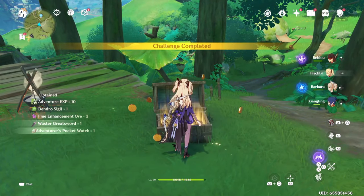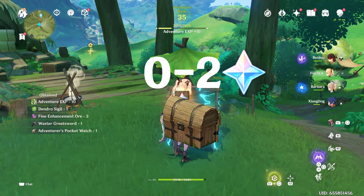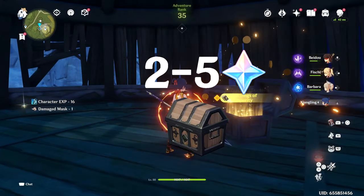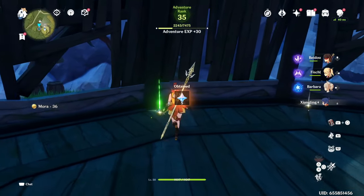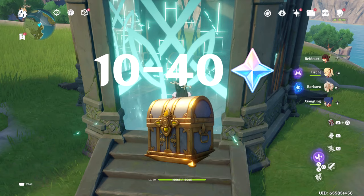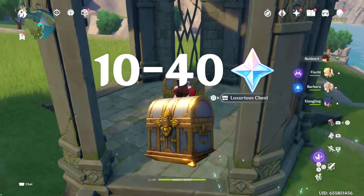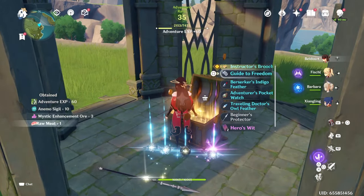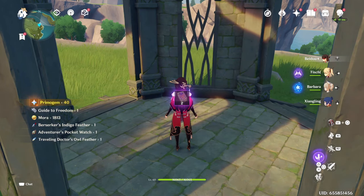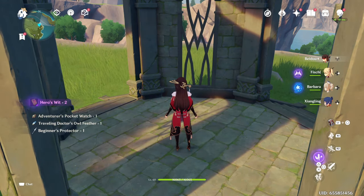As far as chest farming goes, you'll get 0 to 2 Primogems for each common chest, 2 to 5 for each exquisite, at least 5 for every precious, and then 10 to 40 for every luxurious — though I've never gotten 10 for a luxurious; it's almost always 40. Each Shrine of the Depths should at least give you 40 Primogems.